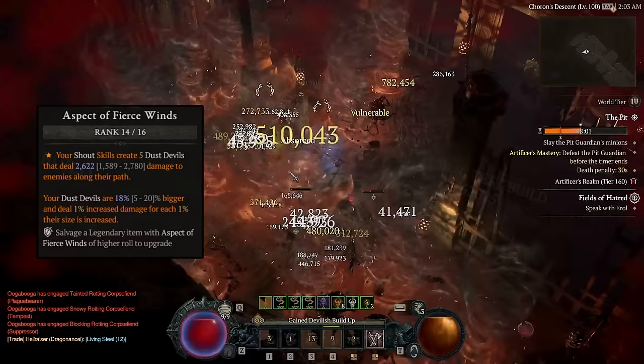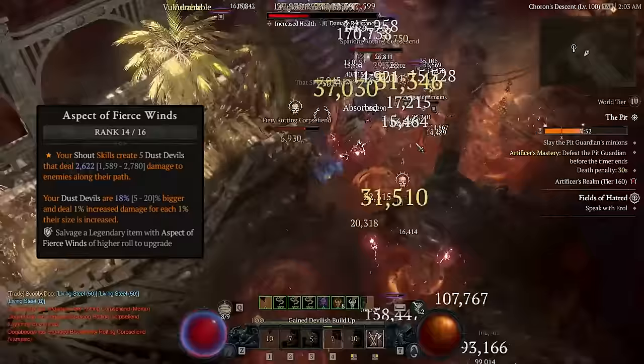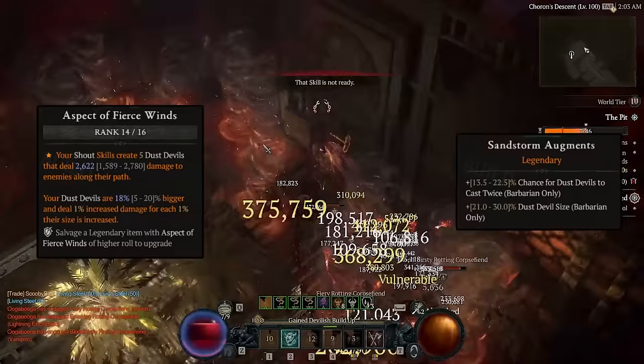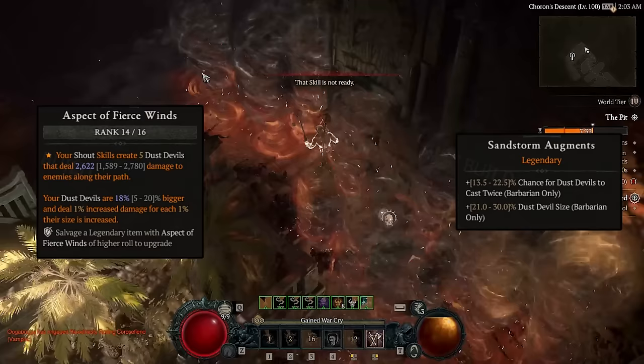And lastly, we have the Fierce Winds Aspect. Every time we shout, we get five Dust Devils, which is pretty sick, but the other part is nasty as hell. By increasing the size of our Dust Devils, it deals more damage. So just imagine once the tempered affixes can drop — I would be able to both double the amounts of Dust Devils and double their damage. They'll definitely drop for me. I absolutely haven't tried to farm them for like 40 hours. It's gonna drop soon.